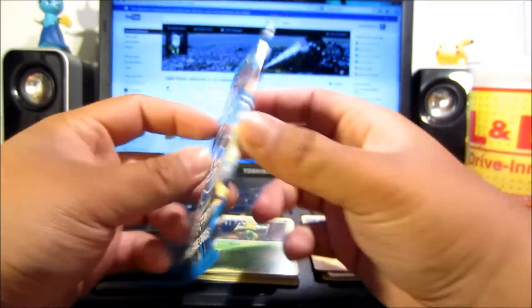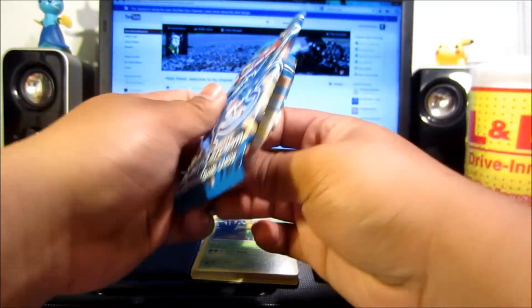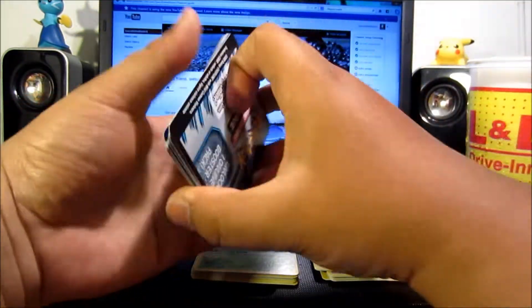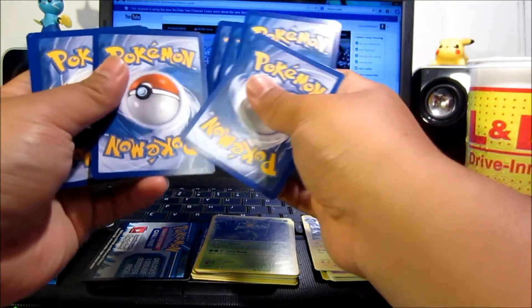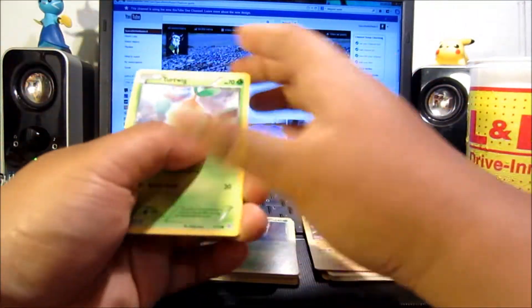Second to last pack is an Articuno pack. If we're lucky maybe we can pull another EX. Code card, card trick one, two, three, one, two — oops, messed that up, there we go.